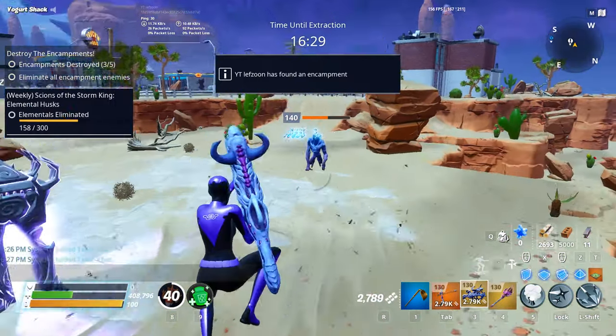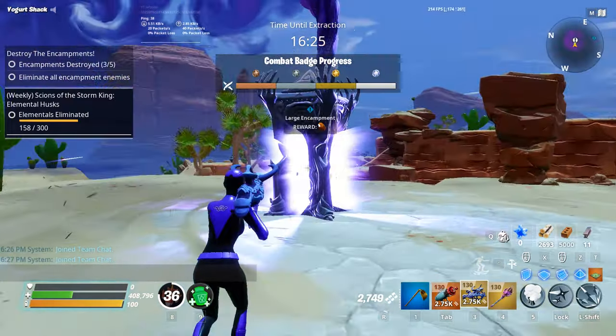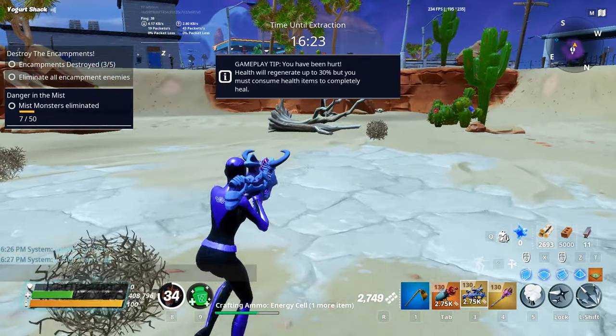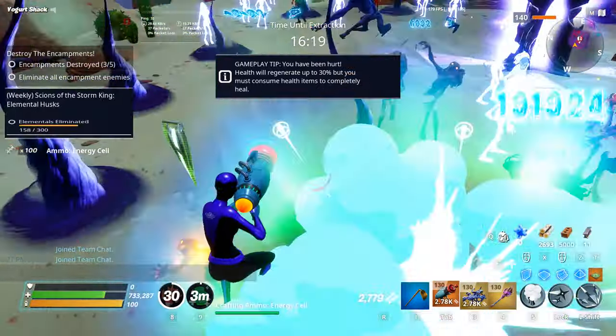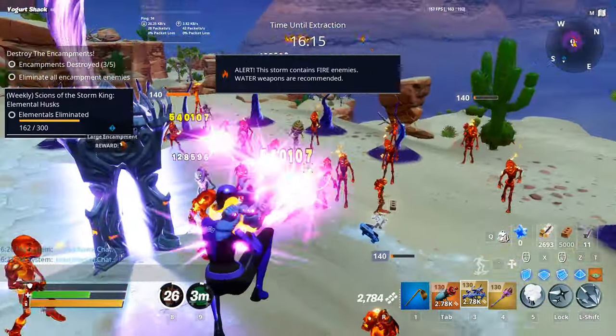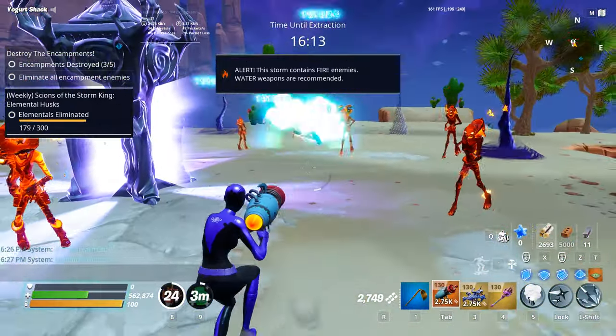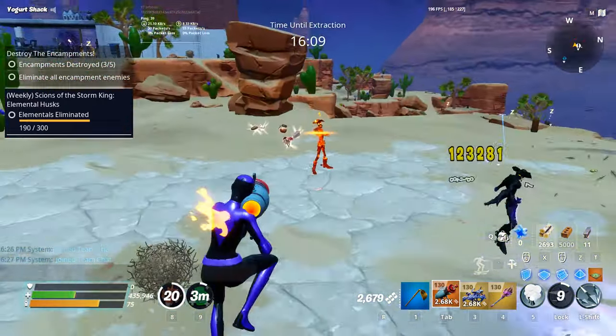Eliminate and Collect is a survival-style mission where you must eliminate a large number of husks and collect their data samples within a 10-minute time span. Killing more husks than the required amount will give you better rewards. Resupply: farm resources in any zone while collecting supply boxes within a 10-minute timer to complete the mission.